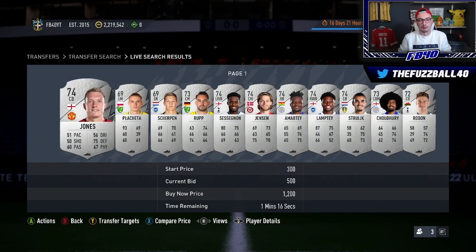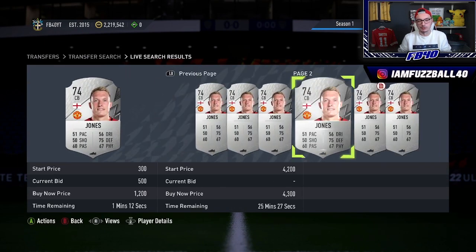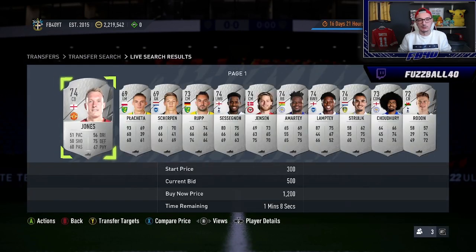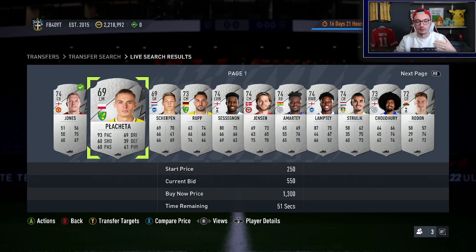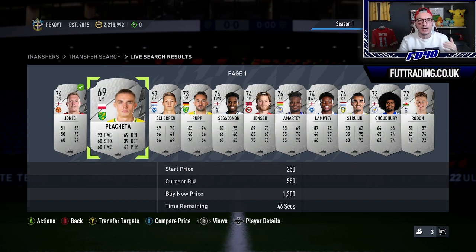For example, Phil Jones — 500 coins on bid, cheapest in the market around 950, give or take 800 to 850. You can pick these guys up on bids and it's a relatively risk-free way to trade. If you buy these cards pre-6 PM, all it takes is one daily SBC requiring rare players for them to rise in value. So the cycle is: buy silvers early in the day, sell at 6 PM, buy more silvers, hold before flipping, and keep recycling — it will continually make you coins.